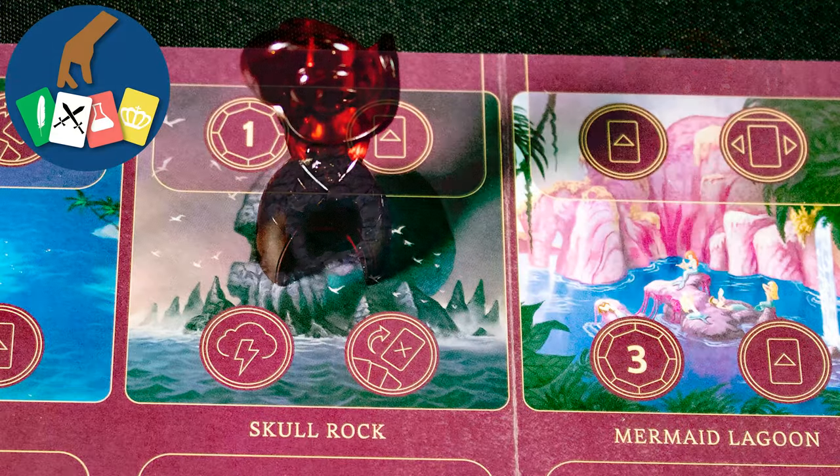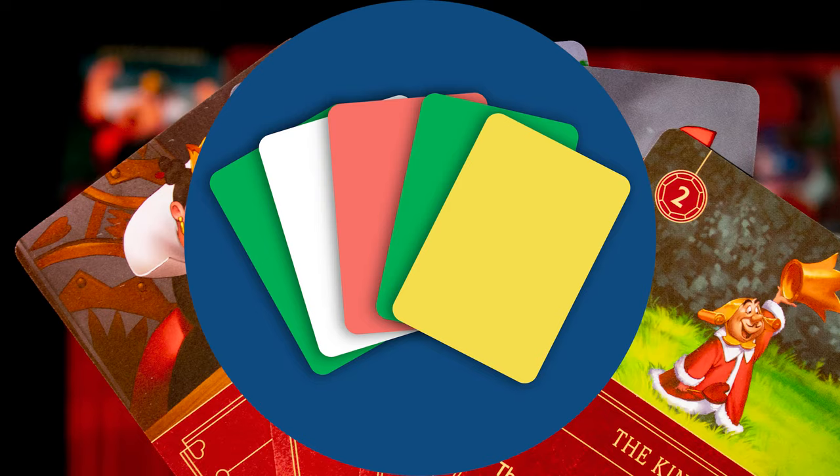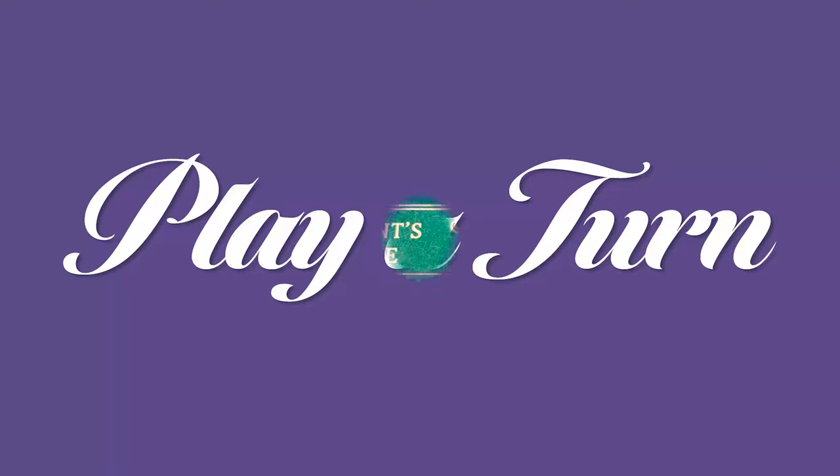Action selection: each turn you will pick a location and activate it. Asymmetry: each villain has a unique board, cards, and objectives. Card management: you must manage your cards well in order to win.